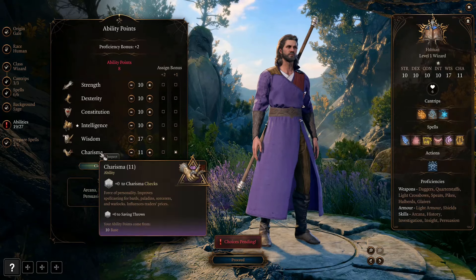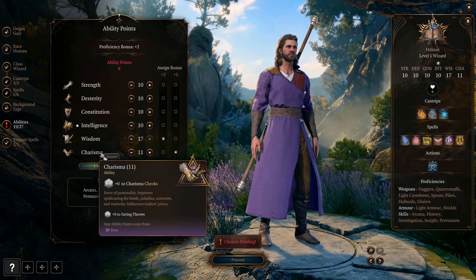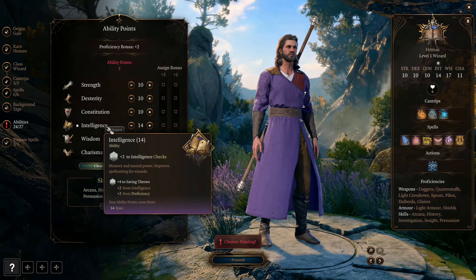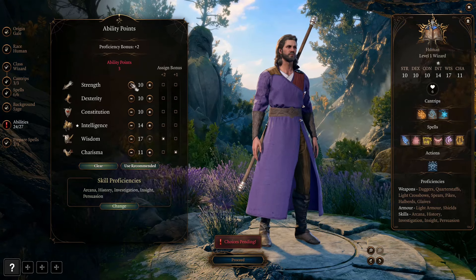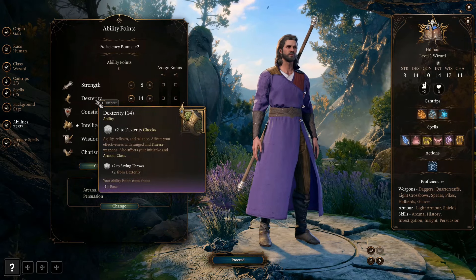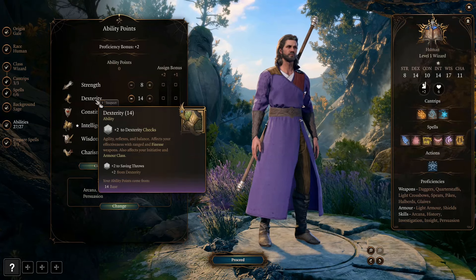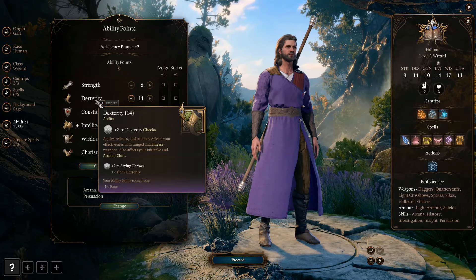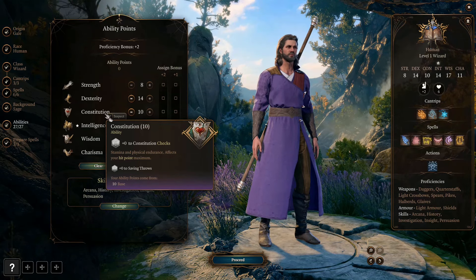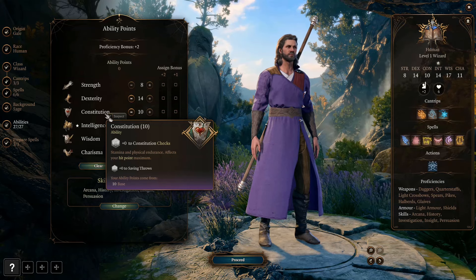Then, we give the minor bonus to Charisma and make it 11 — we'll later take it to 12. We will have expertise for the Charisma check, so this one can afford to be lower. Then, we bring Intelligence to 14 for the Intelligence skill checks — since we have proficiency in all Intelligence skills, 14 is already good enough. Then, we forego two Strength to bring Dexterity to 14, to increase our Sleight of Hand skill check as well as initiative rolls and AC. We leave Constitution unchanged at 10 — normally this makes us bad at maintaining concentration, but for this build, we get advantage from the Elixir of Peerless Focus and proficiency from the Transmuter Stone, so we'll still be pretty good at maintaining it.